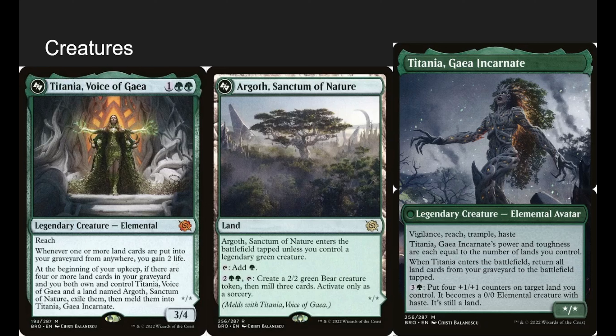Argoth enters the battlefield tapped unless we control a legendary green creature — we have a handful of them, but it'll probably enter tapped, and that's okay. It taps for a green, and at sorcery speed we can mill three and make a 2/2 green bear. But what it flips into is very good — it flips into Titania, Gaia's Incarnate: Vigilance, Trample, Haste, Reach, with power and toughness equal to the number of lands you control. When it enters, return all lands from your graveyard to the battlefield tapped — that's going to flip all our face-down cards. And we can pay four mana to put four +1/+1 counters on a target land, making it a 0/0 Elemental with Haste that's still a land and is a 4/4. Crazy card.